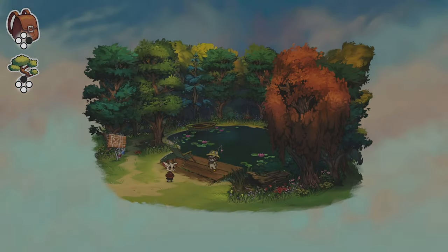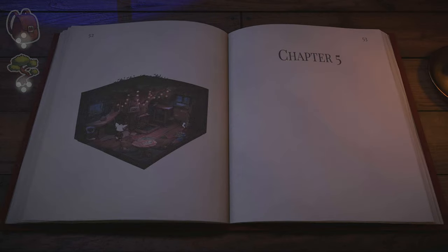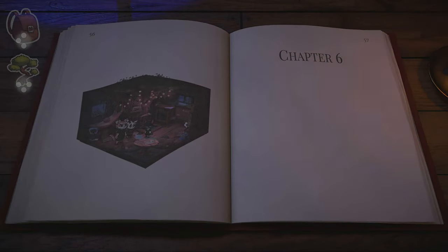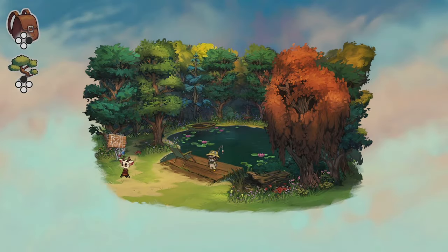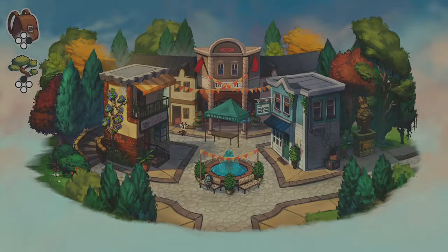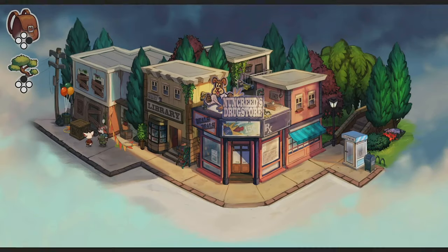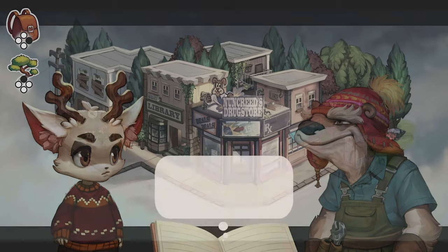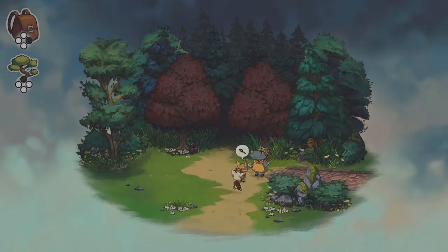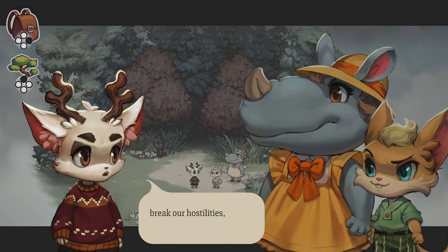Go east and north and into the treehouse. Start chapter 5. After the dialogue start chapter 6. Go south, west, east, and southeast. Talk to Joff and choose the Hide charm. Continue east and talk to Iggy and Tish. Choose the Shit charm, Strange charm, and Break charm. You will start chapter 7.